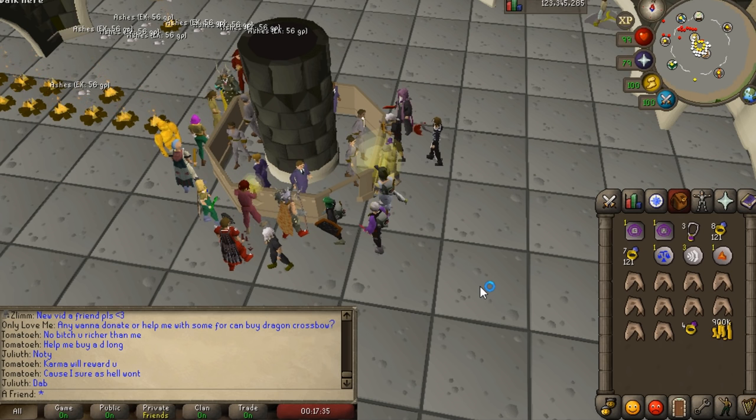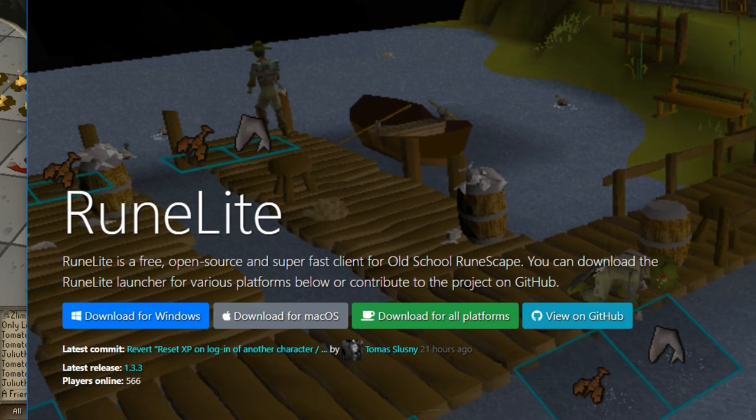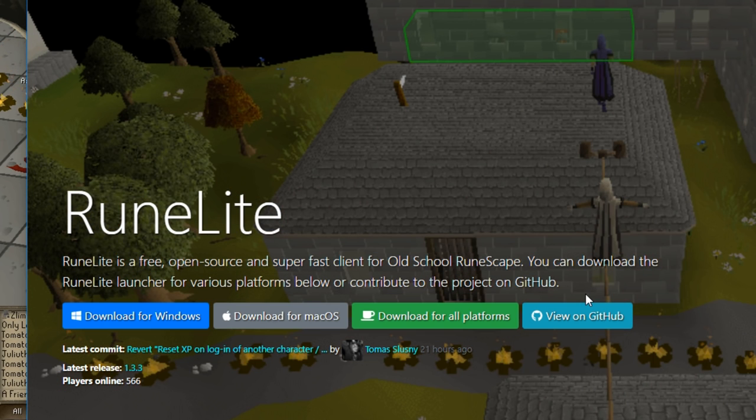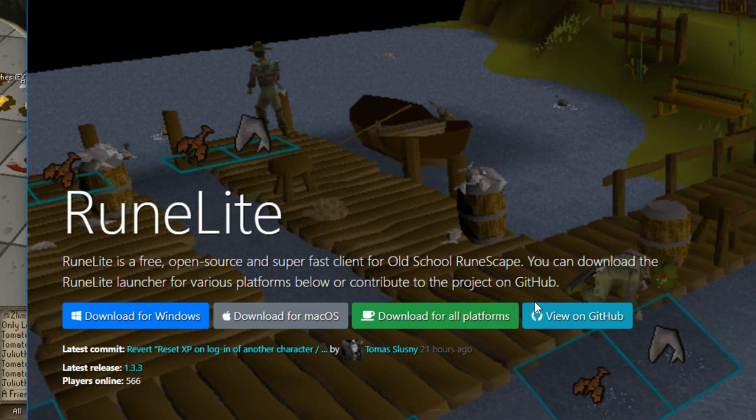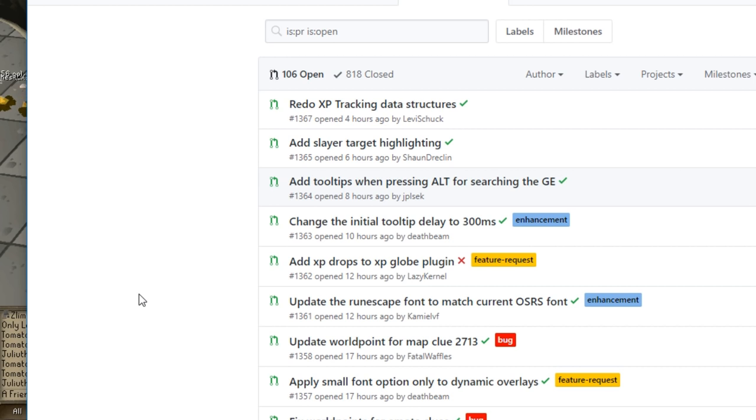I want to say that I am not getting paid for this — not that there would be anything wrong with that — and they are not getting paid, whoever made the client. No one's getting paid for this, because this is RuneLite: a free, open-source and super fast client for Old School. The coolest thing about it is that it's open source, meaning you can read the code and know exactly what's in the client. They have GitHub and you can compile the code yourself and run it.